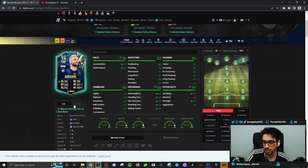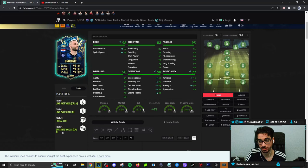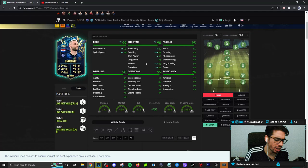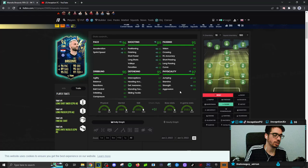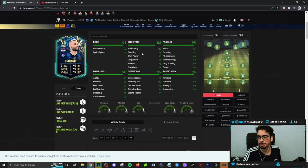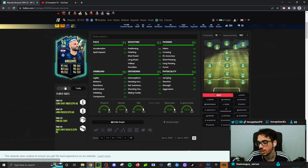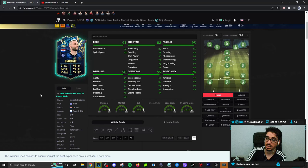We're going to give him 97 acceleration and 95 sprint speed. In-game player traits, this card has the finesse shot trait as well as the dives into tackles trait, with long passer and long shot taker as well — a couple of good things to work with. With the shooting, if you really want to utilize it, you give him a hunter chemistry style — or even a hawk where you improve the shooting while mixing in some physical. You have to understand that the base card stat is still 78 for finishing, so there might not always be consistency. The shooting is in a decent area for a midfielder, with 90 shot power, four-star weak foot, and 93 composure.